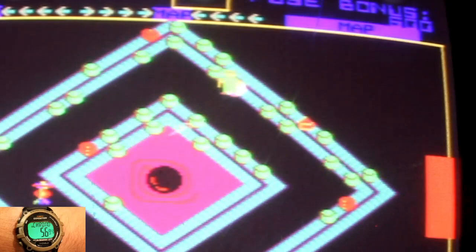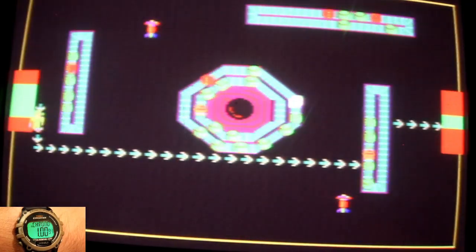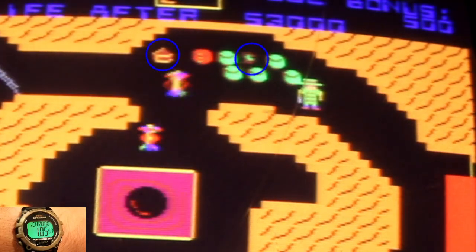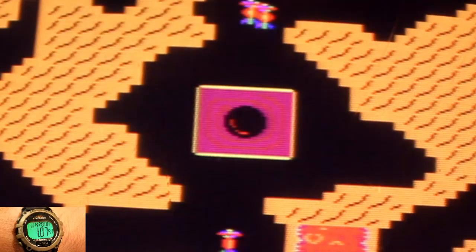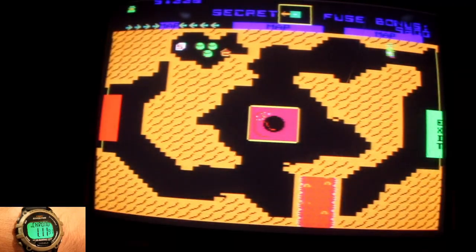Other items you can find are secret maps to help find your way through mine levels. Some rooms are mines. Certain items serve as extra lives or extra bonus points depending on how fast you pick them up. Usually in the middle of the level is a bomb with a fuse, which you can light with the button, but be sure you can get out of the room before it explodes.